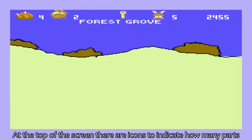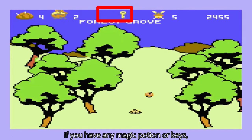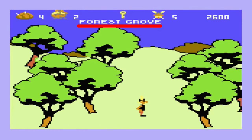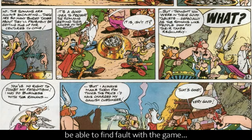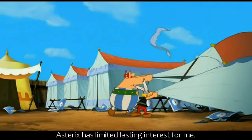At the top of the screen, there are icons to indicate how many parts of the cauldron you have in your possession, if you have any magic potion or keys, the number of lives remaining, your score, and the title of your present location. Any dedicated fans to the comics will undoubtedly be able to find fault with the game, but I'll admit that despite the excellent graphics, Asterix has limited lasting interest for me.